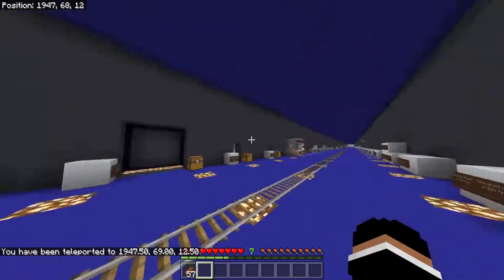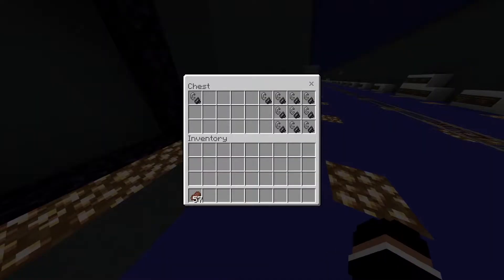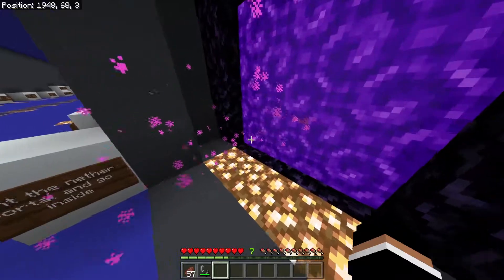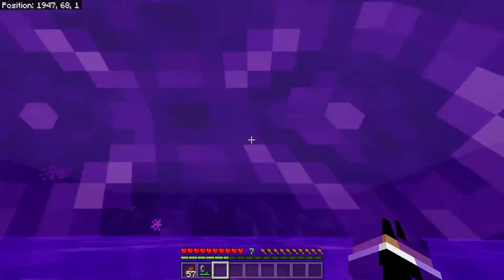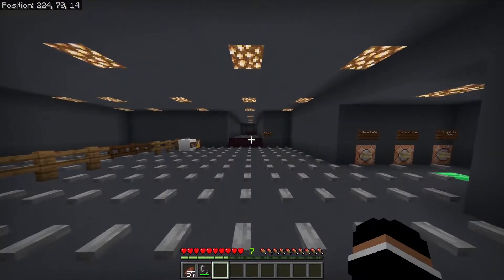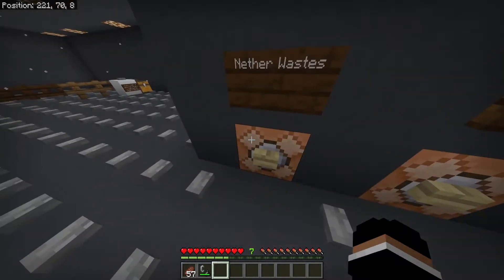You should spawn facing this wall right here, or somewhere around here. You're just gonna want to come here — you have to activate the portal, which should also get you another achievement. Don't worry about that though; all you want to do is go to the portal. It should teleport you here — on your right, right here — and here are all the teleports to take you to each biome.